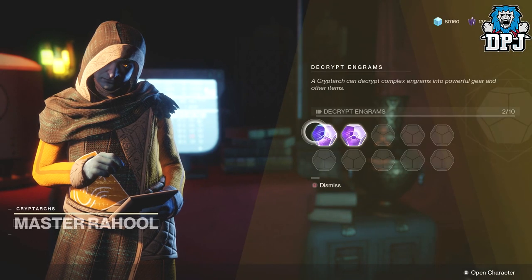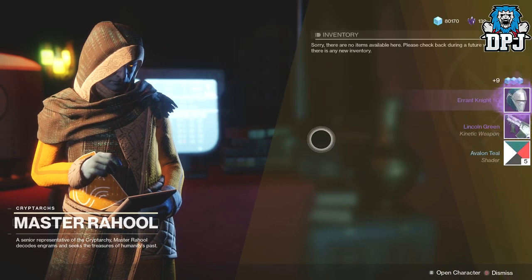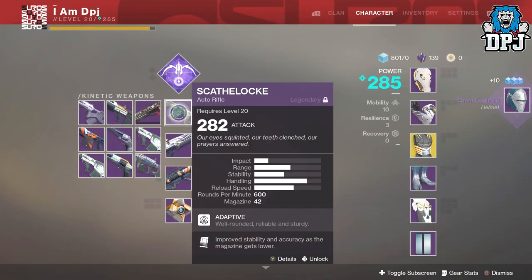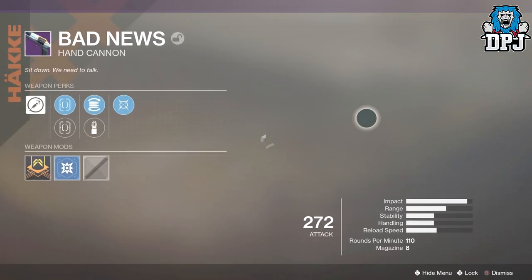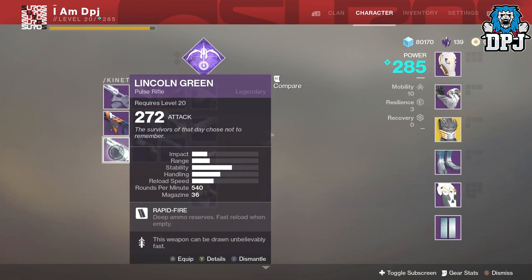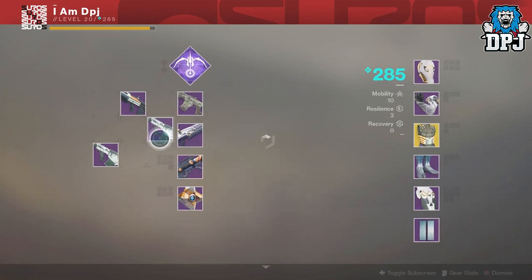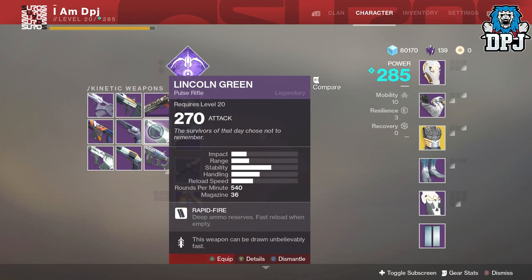We got Lincoln Green and the Emmint Knight - just shards from those, but shards are good. We got the Bad News hand cannon which I've seen before - you guys probably have too. Haven't tried it out yet, I've still got mine in the vault. Lincoln Green - checking for mods: nope on that one, nope on that one. I'll get rid of the lower one for shards and lock the higher one.